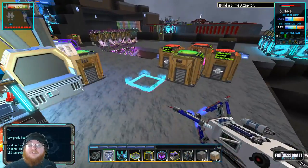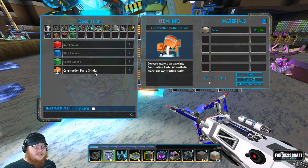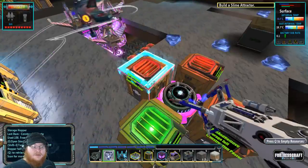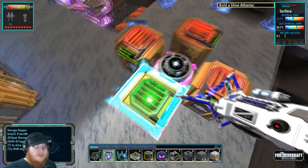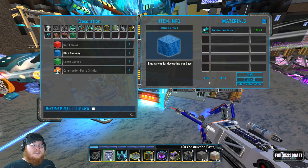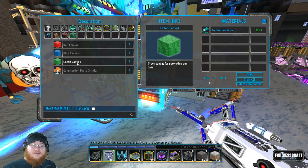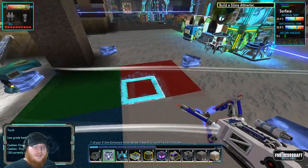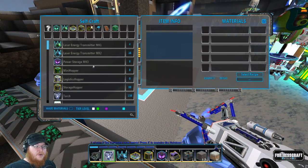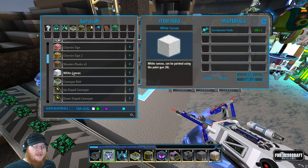I decided to put a lot of this new stuff that we've gotten but really haven't taken a look at. One of these things is the construction paste grinder, which I set up right here. You set up hoppers around it with random old materials in them and it turns them into construction paste. You can then turn around and use this construction paste to make a wide variety of colors — right now just three: red, blue, and green canvas, represented here. You have red, green, blue, and white. White is a special case which you can make from the crafting menu when you're not hovering over a crafter.